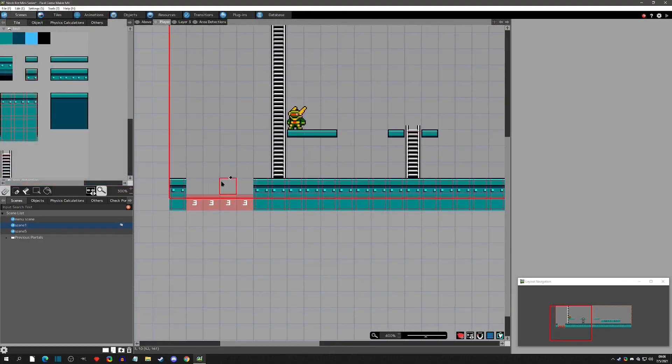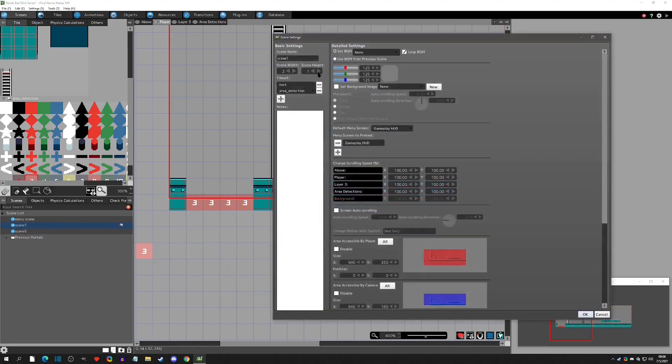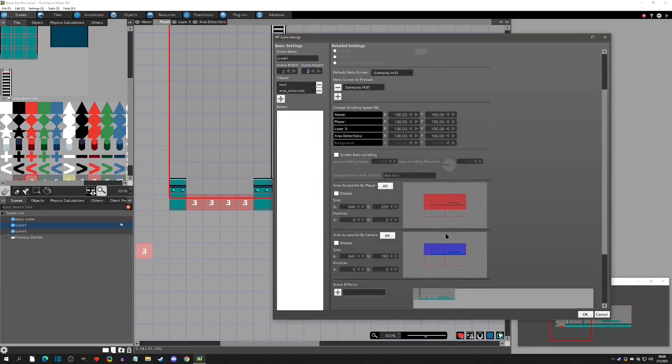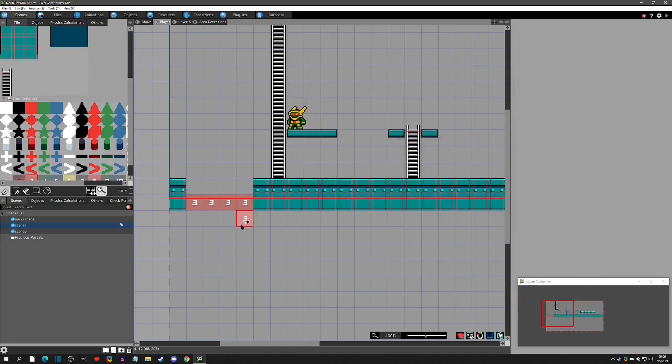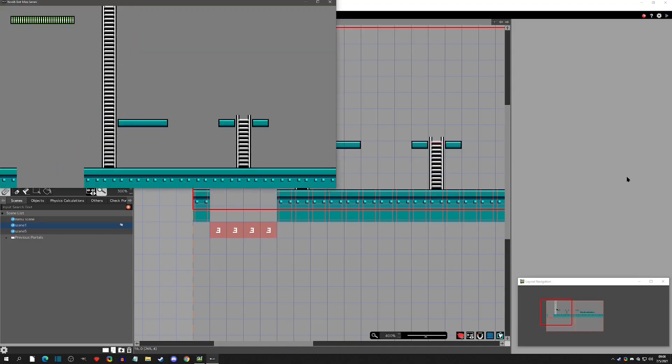The issue is we're limited by the scene size - we can't put tiles where there's no scene. What we actually have to do is go to scene settings and increase the scene by one, but don't change the camera or player accessibility. The camera is still only accessible to the original area, and the player has its little bit of extra space. Now we can place the tiles down here and move the area detection down by one tile - then we fall and there we go, it works much better.